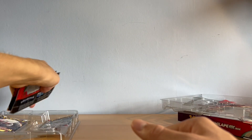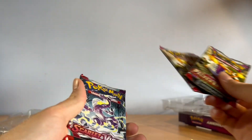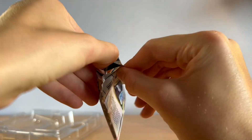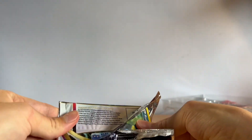Right, let's take a little look at the packs. We have one Lost Origin, two Paldea Evolved, and a Scarlet and Violet. I'm going to open the Lost Origin first because I kind of want to move on from Sword and Shield. My favorite set from Sword and Shield was probably Silver Tempest.